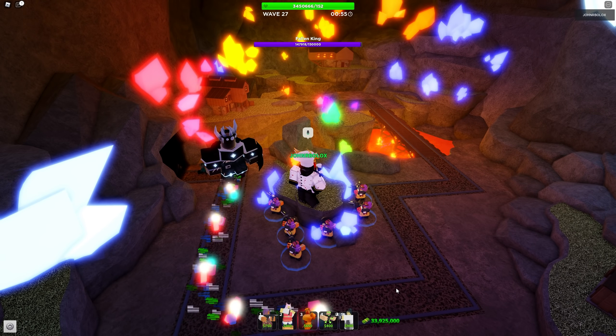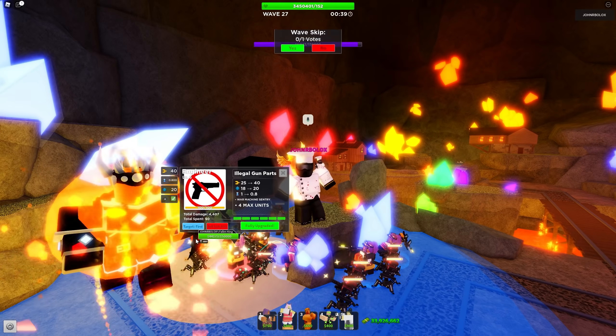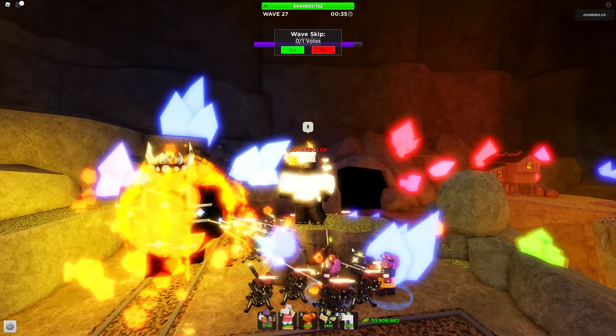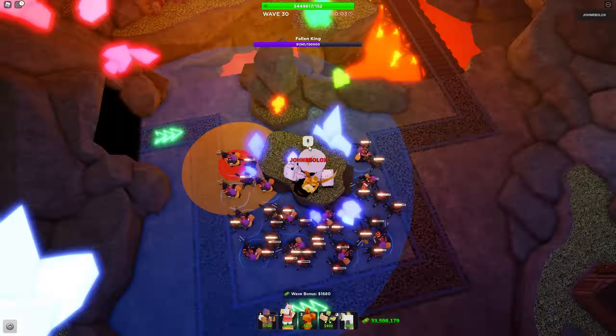Fallen King will just kill everything as soon as it spawns in. But thanks to the big HP pool, it is not that hard to rebuild the sentries. For 60s guys, that is really good. I disabled the tower limit to see how fast you can spawn kill with 24 engineers.